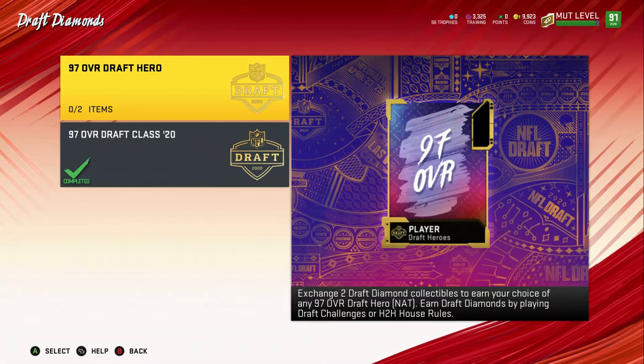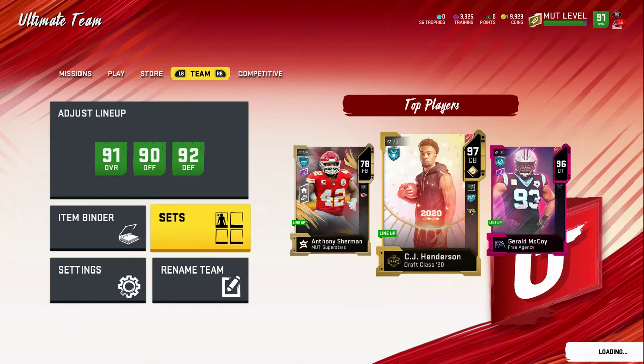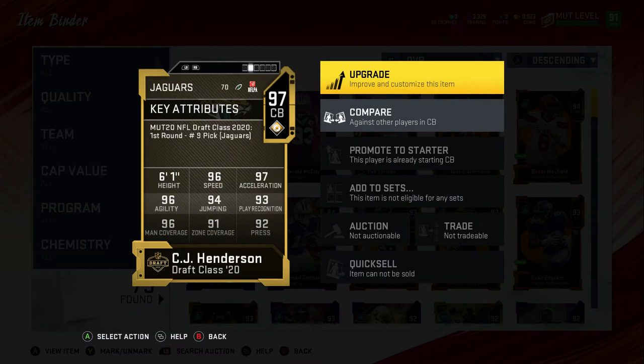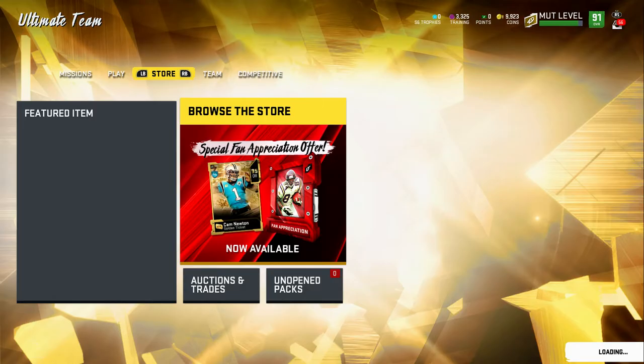I mixed them up — you want to choose a Draft Hero because you get a couple picks and you can pick between Odell, Cam Newton, and another player. I went with the Draft Class 2020 by accident, so I took a major L. However, these cards are solid. For example, I picked CJ Henderson from Draft Class 2020 and he's an absolute god — 96 speed, 97 acceleration, 96 agility, 94 jumping, 93 play recognition, 96 man coverage, 91 zone coverage.